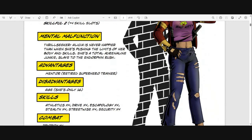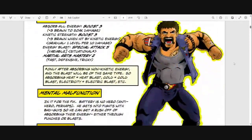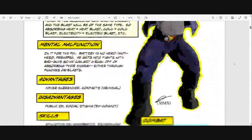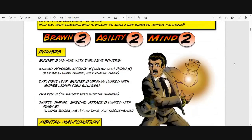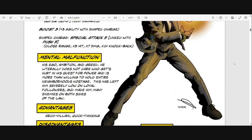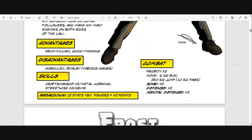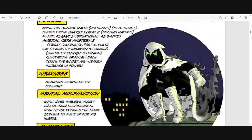Then he connects the dots with all the characters and gives you a story seed independently, and also tries to connect them all together. It was amazing, such a good experience. You can see typical stuff — if you want to gain certain abilities, you may have to take a mental malfunction or some disadvantages, which Nanguea and Tiger Shrike definitely did.